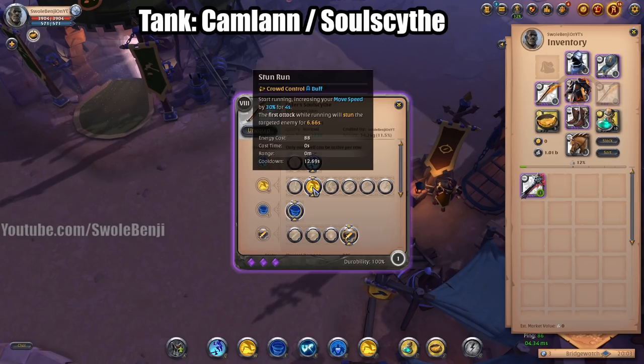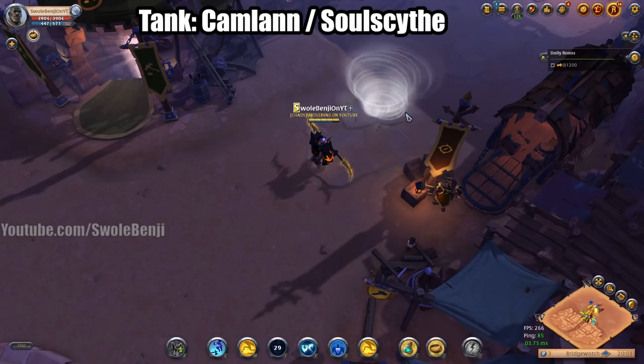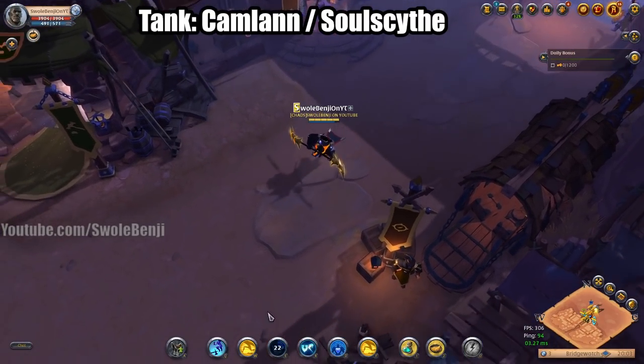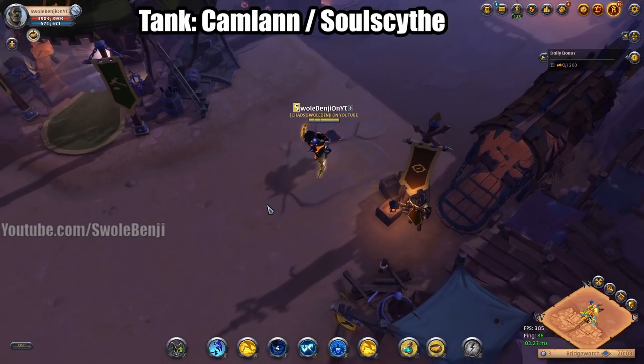You're going to be using Cartwheel for mobility and Stun Run for mobility. All your job as the Soul Scythe is to shoot a tornado — this will pop people in the air, or if it doesn't, it will slow them down dramatically. It's huge. The tooltip does lie to you — it says it's going to slow all enemies for 31 seconds but it only slows people as long as the tornado animation is active. Don't read into that; the tooltip is wrong.